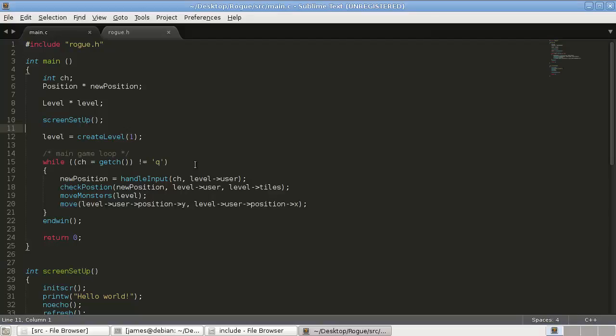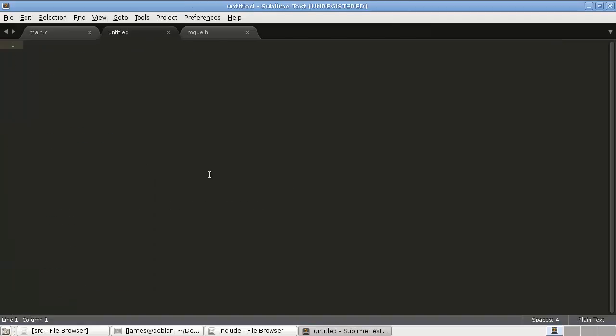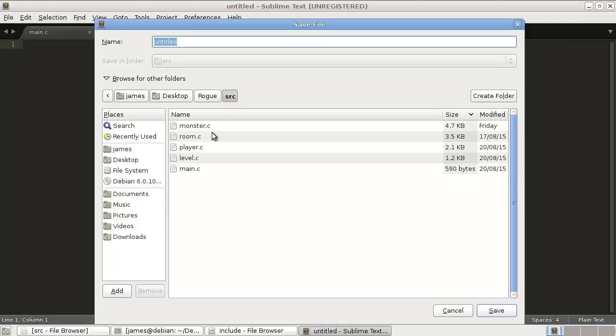I hope you guys are ready to slay some monsters because in this tutorial we are finally adding in combat. We'll just get right into it with a new file, Control+N, and we will Control+S to save it in our source directory as combat.c.